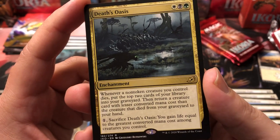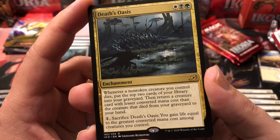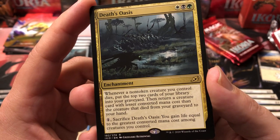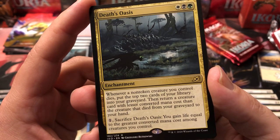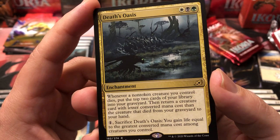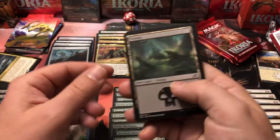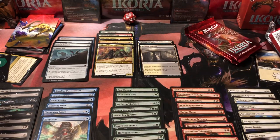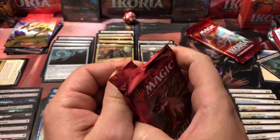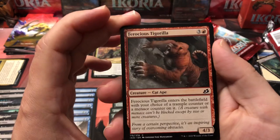Death's Oasis is our next rare — whenever a non-token creature you control dies, put the top two cards of your library into your graveyard, then return a creature card with lesser converted mana cost than the creature that died from your graveyard to your hand. Sacrifice Death's Oasis: gain life equal to the greatest converted mana cost among creatures you control. That's a terrible card — I'm not going to stack that. Has anybody actually figured out a way to make Death's Oasis not suck?